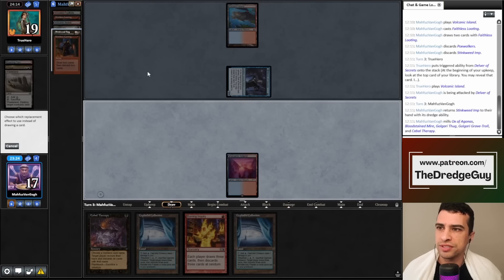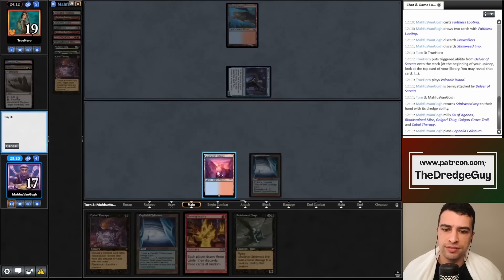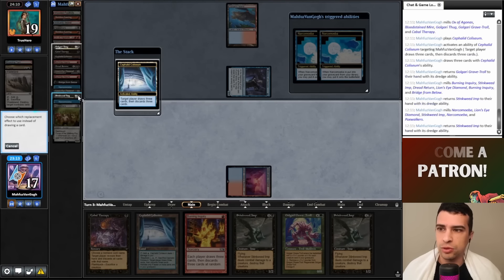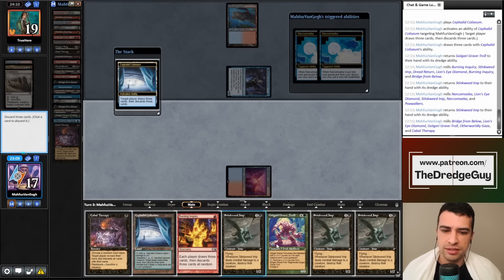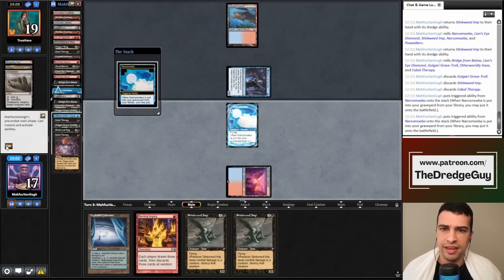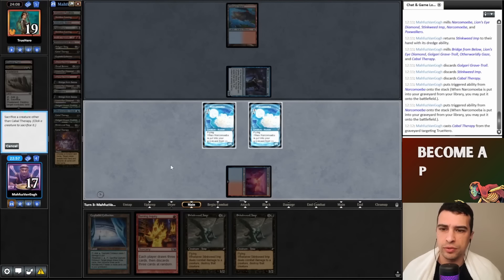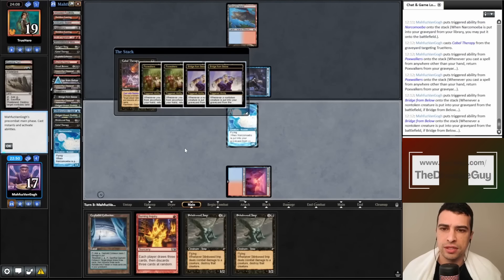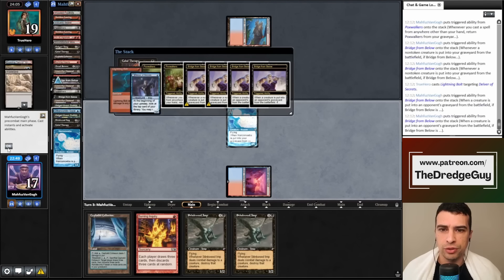My opponent's Delver isn't flipping. They replay Volcanic Island, attack for one, and Cephalid Coliseum is uncomfortable so let's crack it. We'll dredge six and dredge five again. We have double Narcomoeba, Fatestitcher, Bridge, one Cabal Therapy already there — we can discard the second — and two dredgers. Even if my opponent has Lightning Bolt to exile our Bridges, since we have Fatestitcher this is already a win.